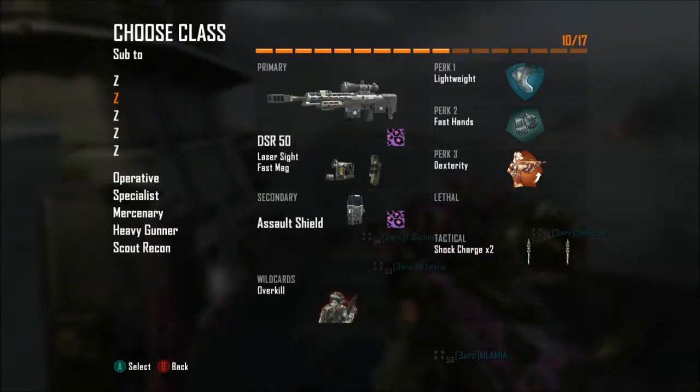And this class: DSR 15, Leger Sight, Fast Mag, Assault Shield, Double Shot, Charge, Overkill, Dexterity, Fast Hands, and Lightweight.